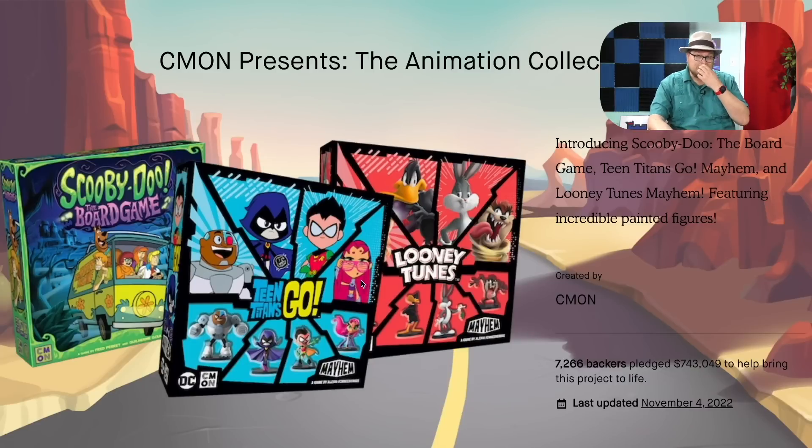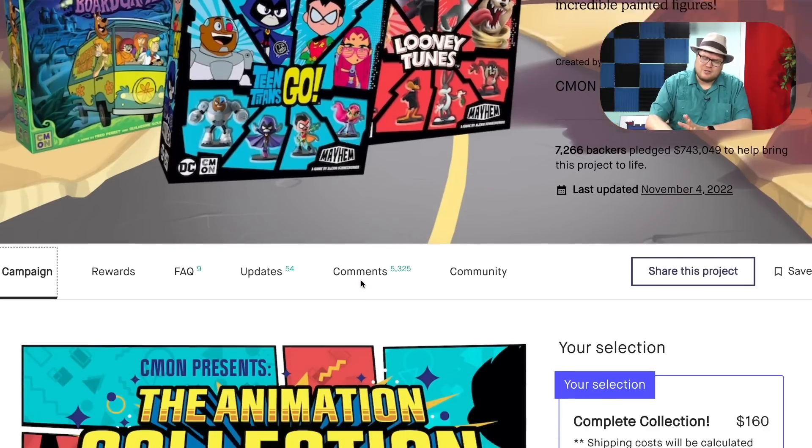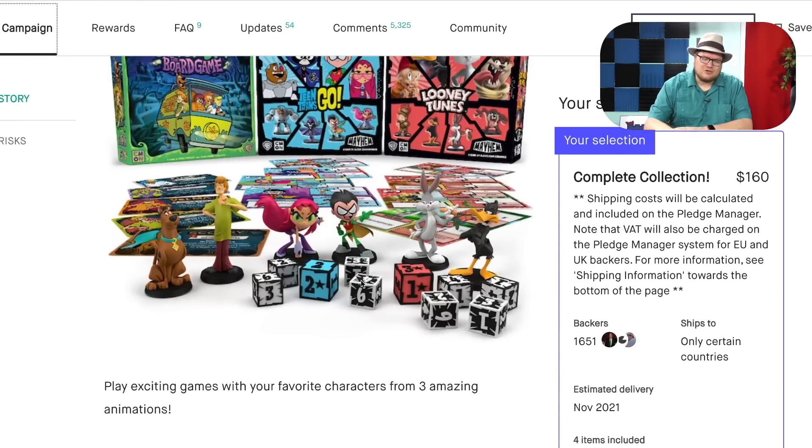CMON Presents the Animation Collection. This is a weird project because they have Scooby-Doo the board game and then they have the Mayhem games — Teen Titans Go and Looney Tunes — which are the exact same game and can be combined with each other. It's weird that they mix these together. This is a CMON game that's extremely light. All the characters are pre-painted, or pre-injection molding, and they look really good.